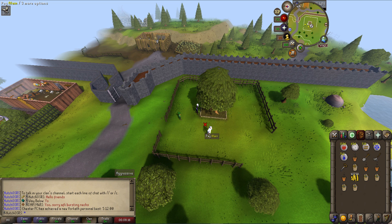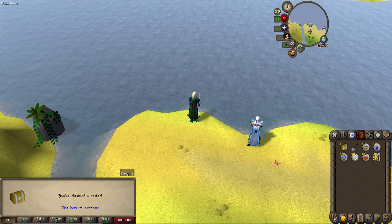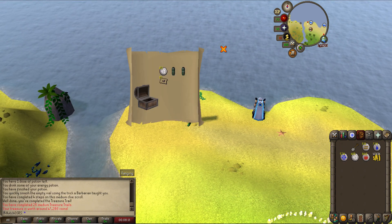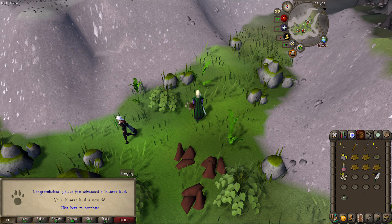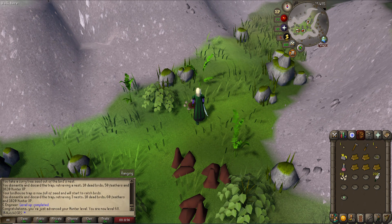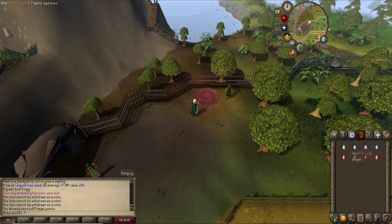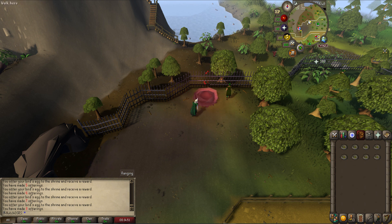68 farming came in from more farm runs, meaning we can now grow palm trees, which we have seeds for in the bank. We also hit 65 slayer, meaning we can now do dust devils, and got a medium clue — the teleports are always nice for recharging the crystal bow. 68 hunter came in just from birdhouse runs. I tested the bird eggs and they give prayer XP, and you also get guaranteed seeds from them.